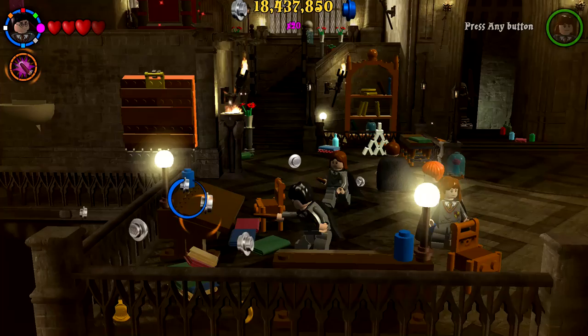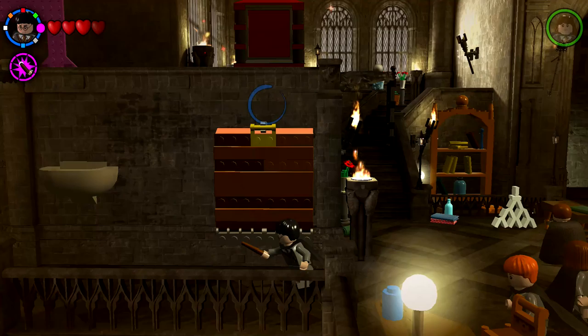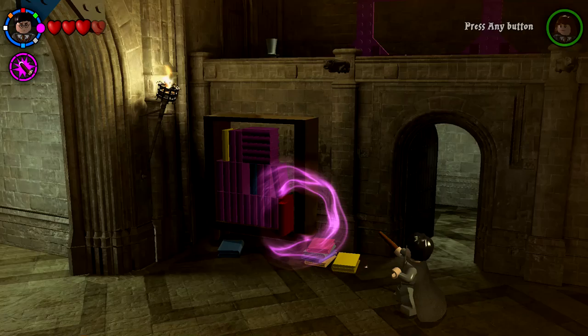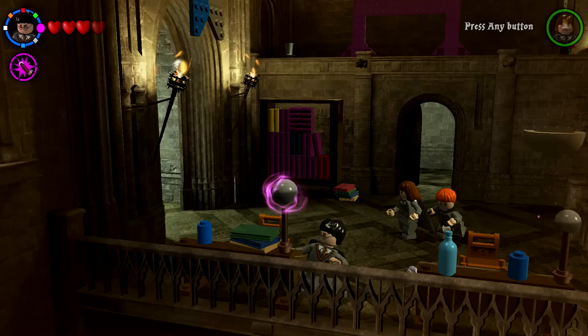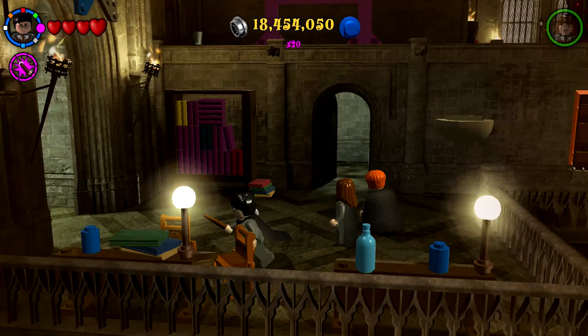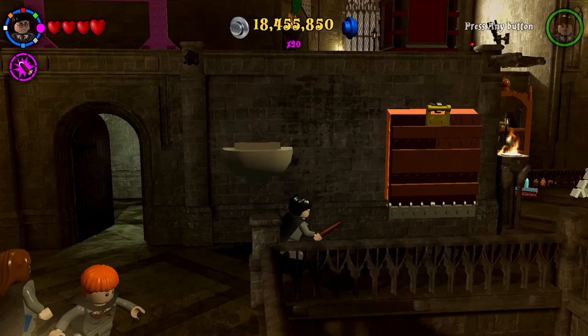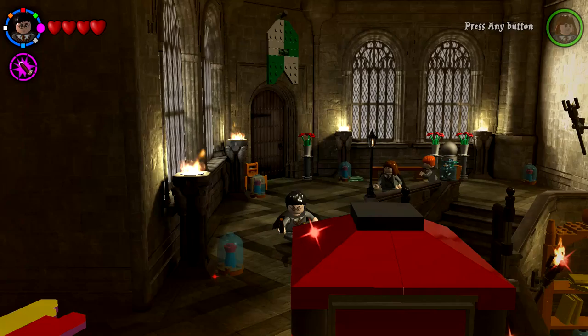We need to get those two things figured out — maybe blast a couple of these books. They'll probably just fly off and give me studs for it. I see more books to fiddle with. This one goes next to the blue one... it's just more studs, really. A lot of stuff here that'll just give us studs, which is not the worst thing — we'll slowly climb back up to 20 million. Going back up here — looks like this is some kind of Hogwarts 'H' we've got going on.